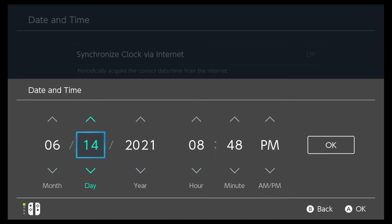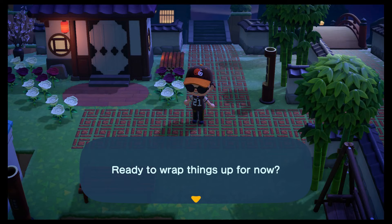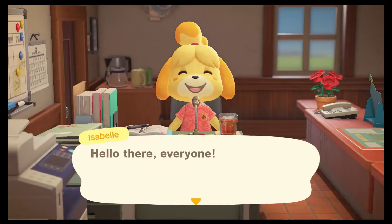You do want to go down to 1pm or close to it — I usually just go straight to 1. I believe that is the highest probability of villagers not being in their homes. Now you go back to the Switch, hit minus to save, wrap things up, save and end. It will now reload 30 days into the future. And of course, Isabelle always has news, even if it's just to tell us that there is no news.